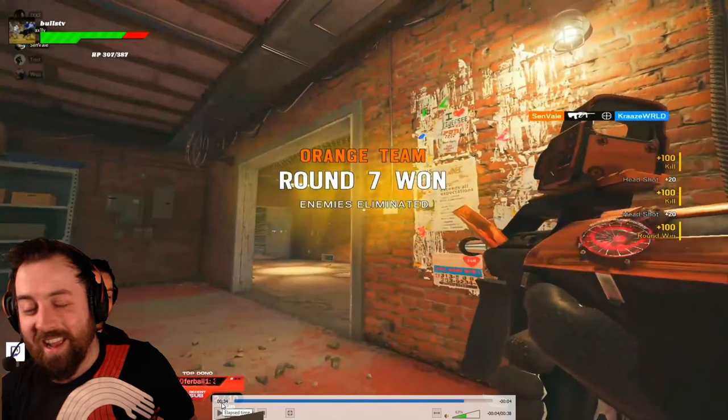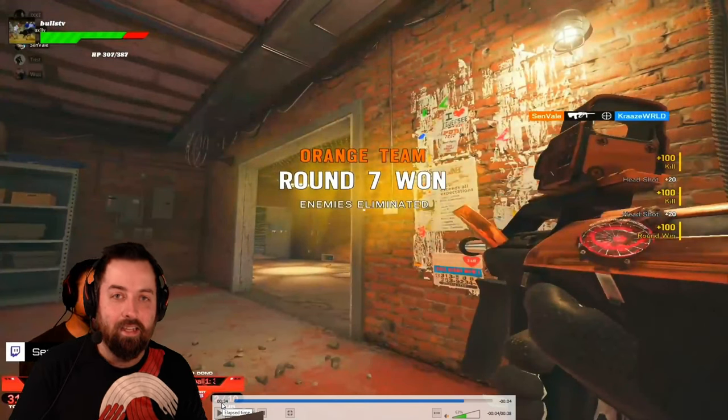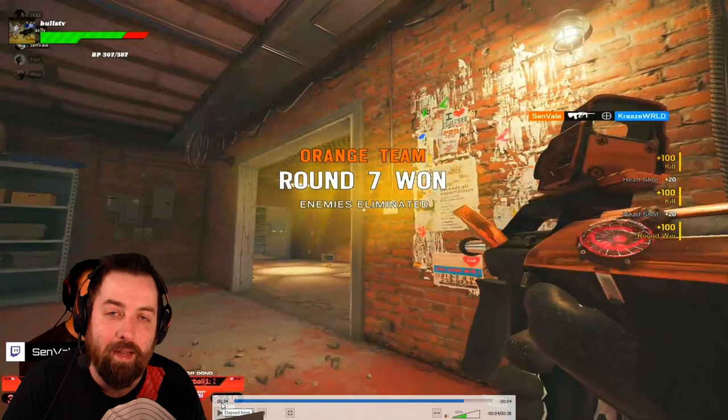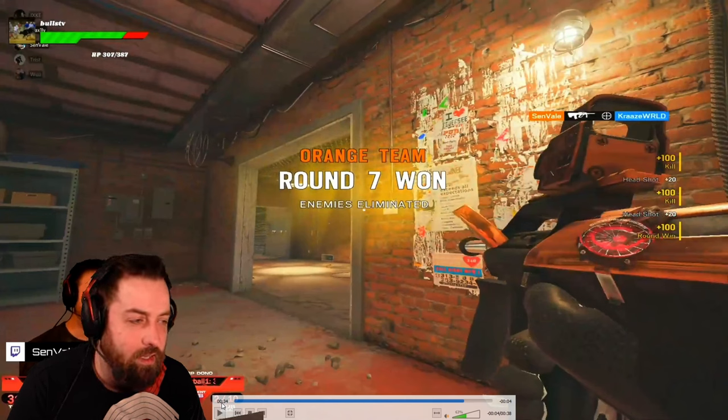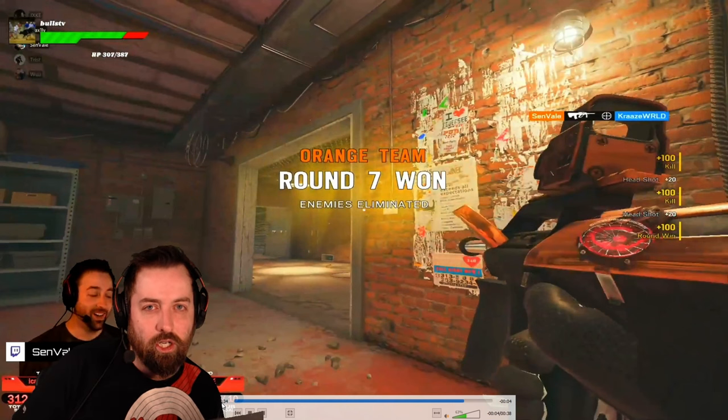A lot of times when I'm swinging somebody I aim crouch head height — because even if they're standing I'll still do a lot of damage to their body and they'll probably die. Obviously if I'm pretty sure they're standing I'll still go for the headshot.